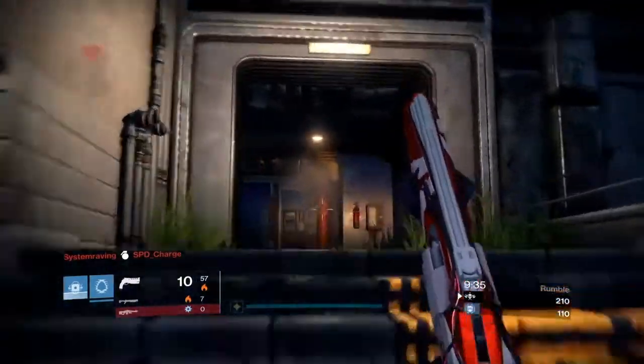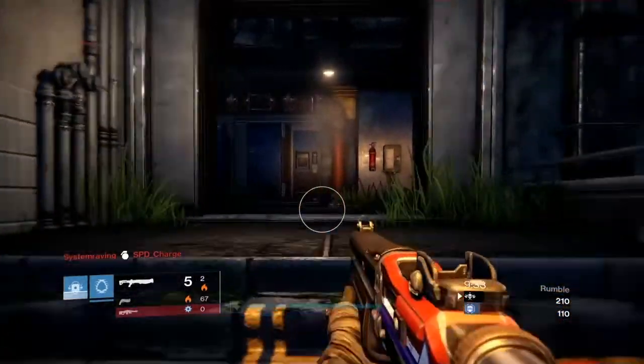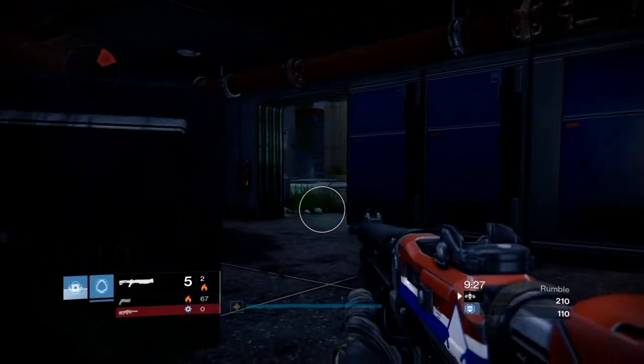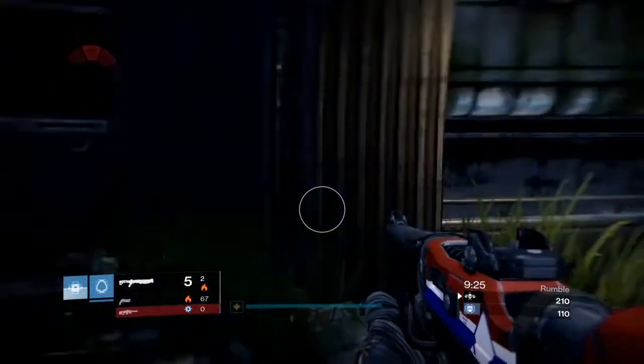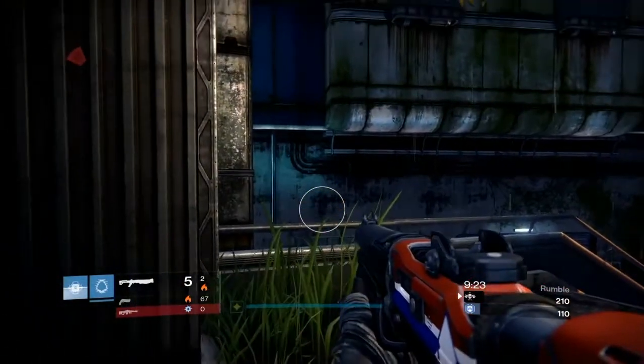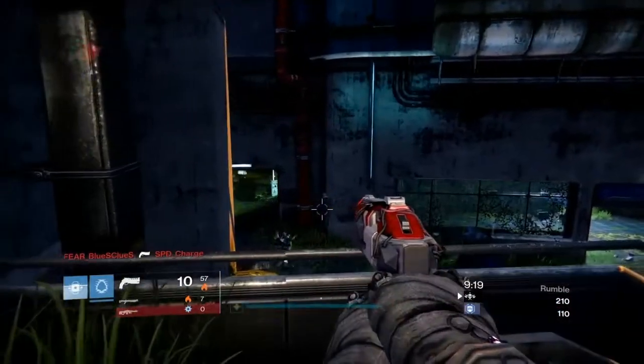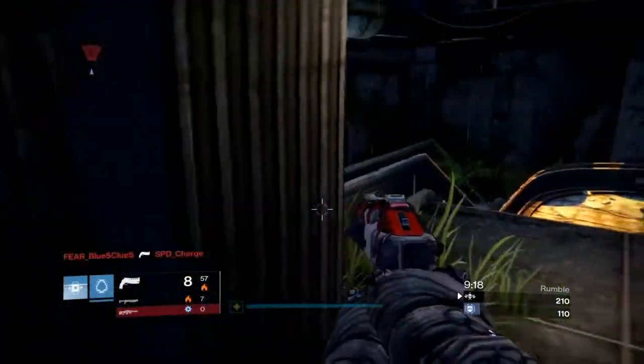Is this guy going to come at me? Yeah, come on down the stairs bro. Nope, he backed off it. I bet he's going to try to flank me — that's not going to happen. I don't want to allow that. Got some smart players in this lobby.